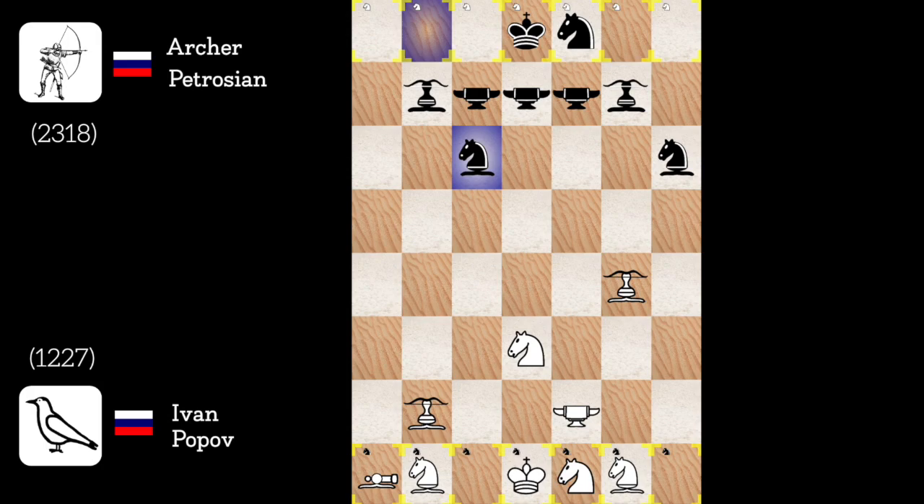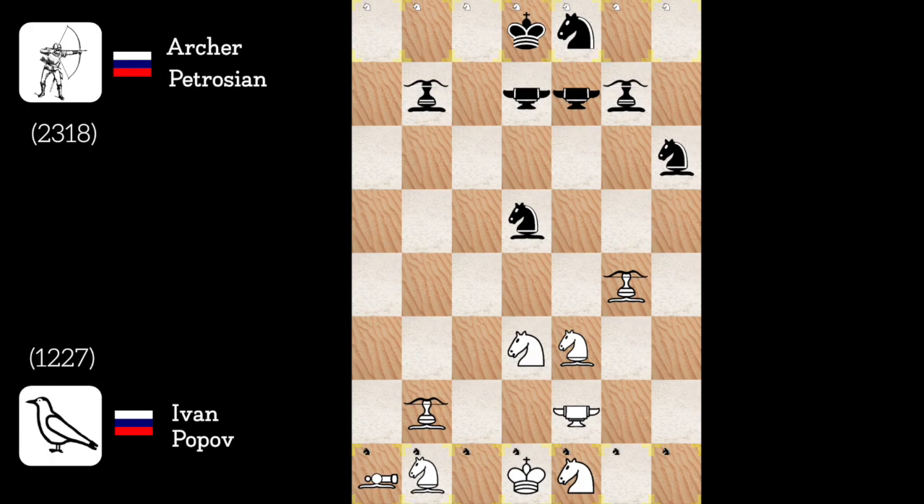Archer bishop to c6. There is a free blacksmith. Archer bishop to d5, very aggressive, but I have archer bishop to c3, protecting the archer and inviting to trade. Archer bishop to b3 check. Again very aggressive — archer bishop to c2.